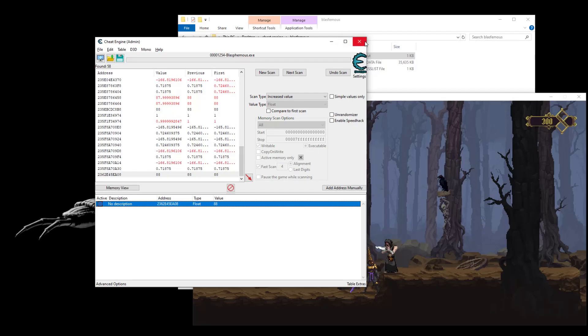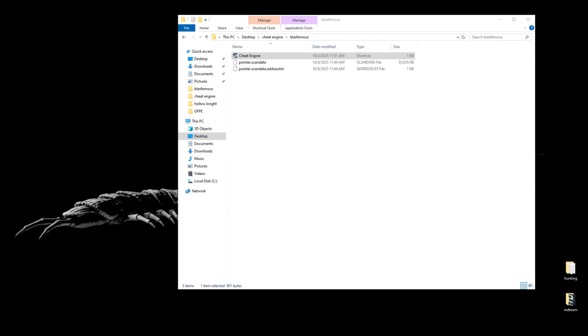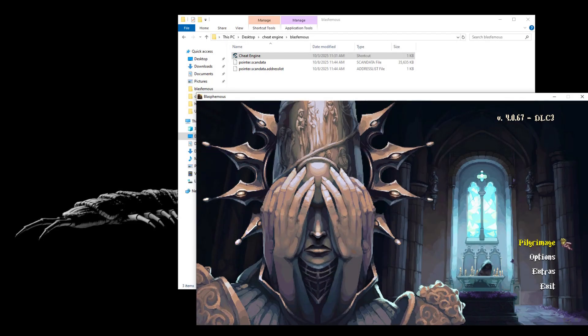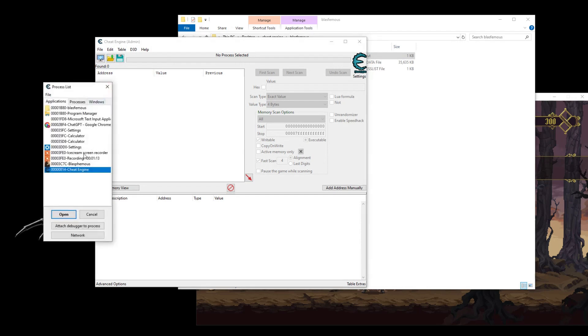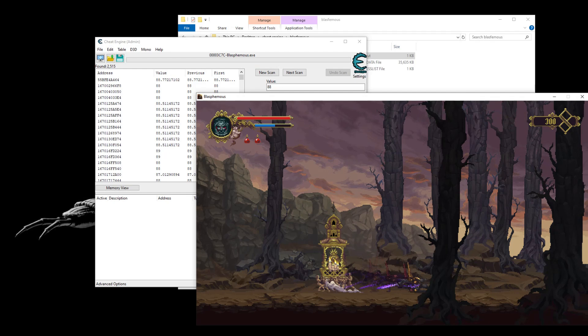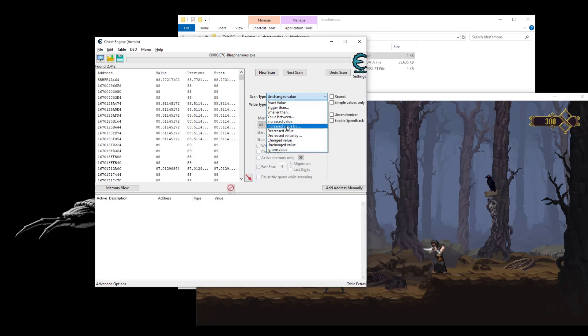Now let's save it. I'm gonna close it and exit the game. Let's open it again. We need to find the value again — the HP value. But now we know that it started with 880. Now let's take some damage to filter the correct value. Unchanged. Unchanged. Unchanged.